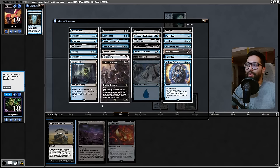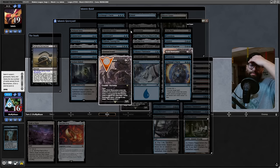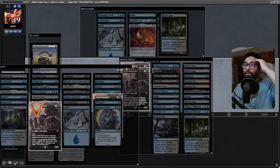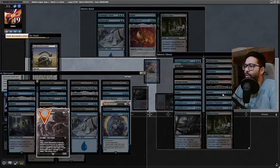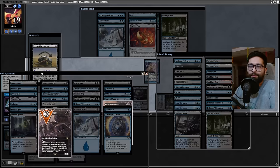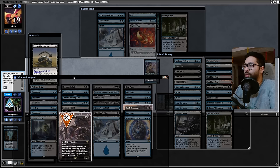I'll pay two for their Orcish Bowmasters — they have a Ring, that's fine. We're essentially just taking out their threats; they can eventually get Archmage's Charmer but that's not a concern right now, so they have no way to recur this. Okay, so Shield is Tishana's Tidebinder and Subtlety — four threats probably. I could have gotten one more card out of this but that's fine. Let's keep those cards in — they don't have a way to recur any of this.